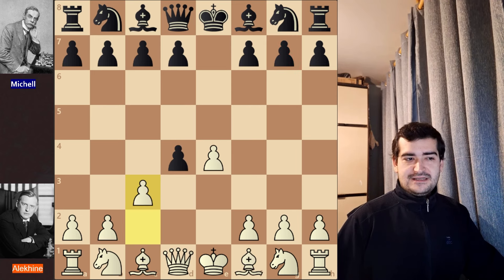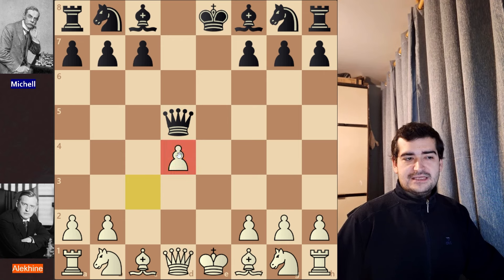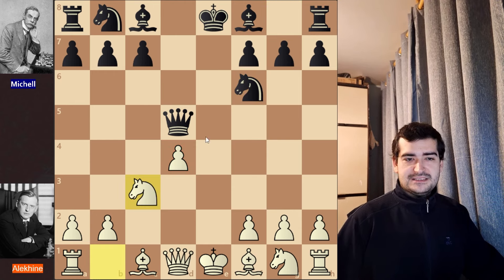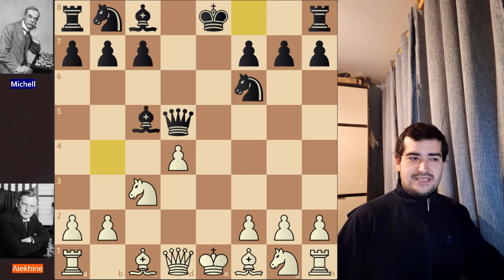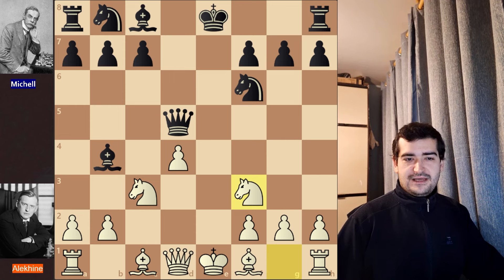After c3, his opponent decided to play d5, and we have exd5, Qxd5. Then cxd4 is played, and for now Alekhine has this isolated pawn, which can be both good and a weakness. The game continued with Nf6 for black. Alekhine continues with Nc3, attacking the queen, but instead of moving the queen, black played Bb4 — pinning the knight so it cannot take the queen. Then Nf3 for Alekhine and Nc6 for black, pressuring the pawn.